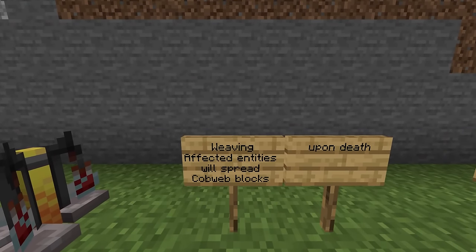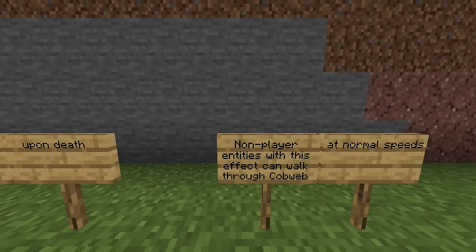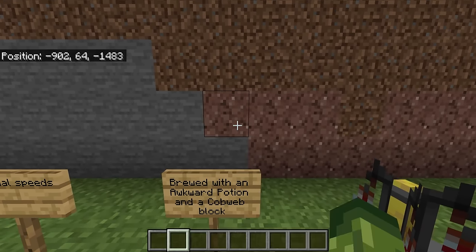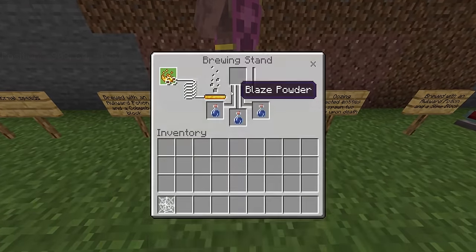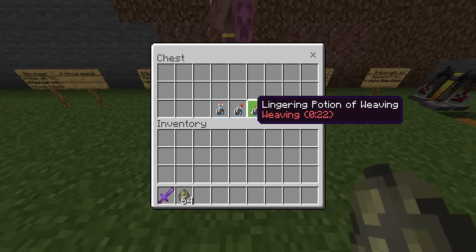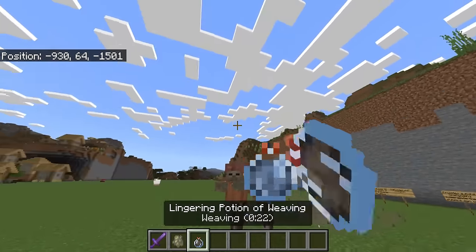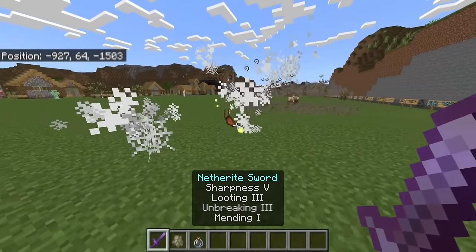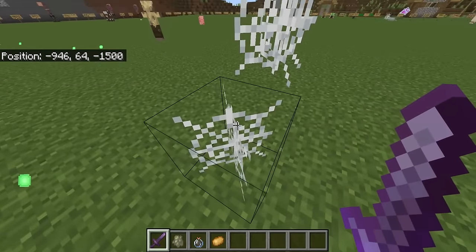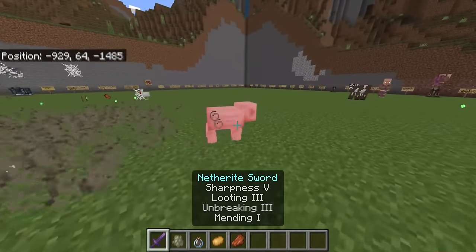Next we have weaving. Affected entities will spread cobweb blocks upon death, brewed with an awkward potion and a cobweb block. It comes in splash potion and lingering form. If we summon a bunch of mobs and kill them, they actually summon cobwebs. Non-player entities can walk through these cobwebs, but you can see them generating. This works on any kind of mob.